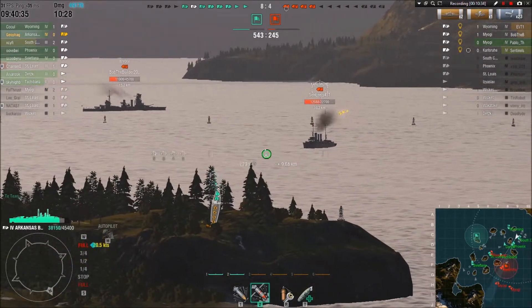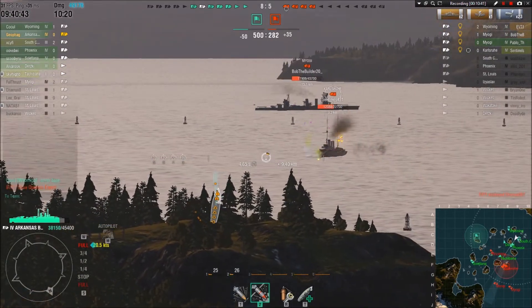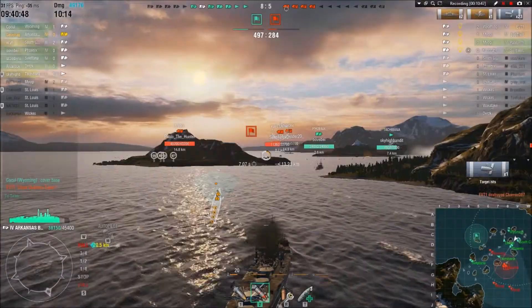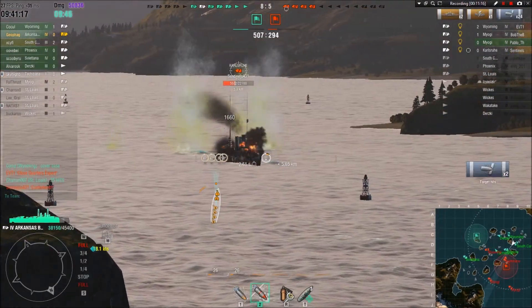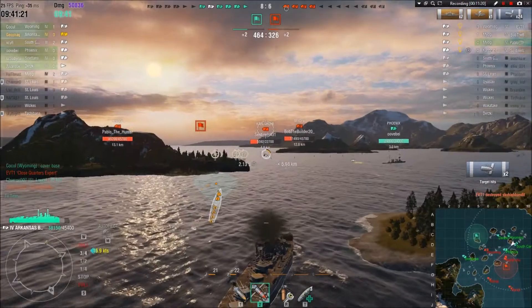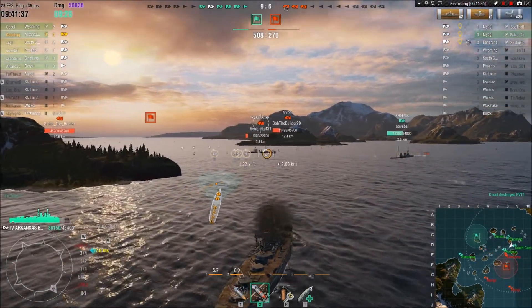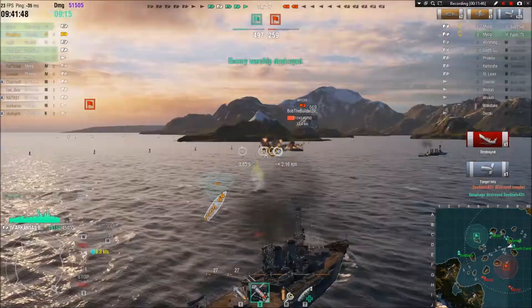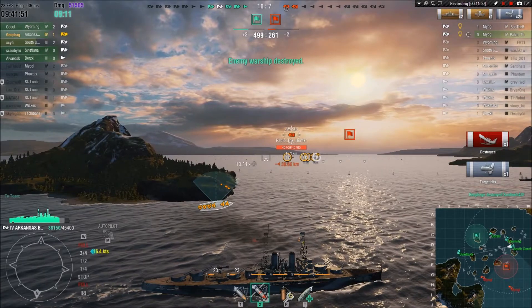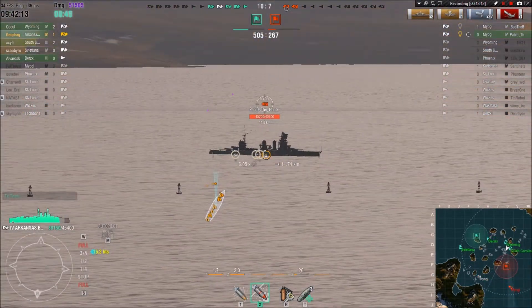I take a few shots at him trying to discourage him from coming this way, but I don't have much effect. I've got some support, so I decide to continue on but keep my bow pointed at this guy — if he launches torpedoes I'm as small a target as possible. I fire more shells and get a couple hits. I'm watching for torpedoes, and yes — he fires his torpedoes but made a mistake, which probably saved me. I take my shots and get the ninja kill — dead enemies have no guns.